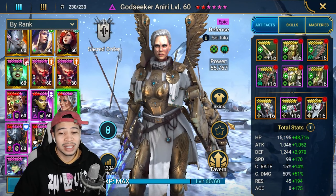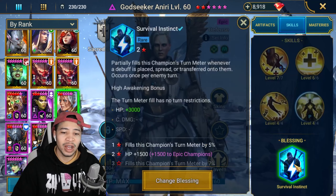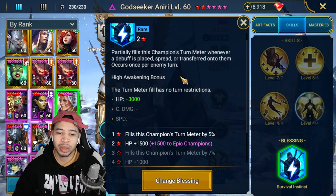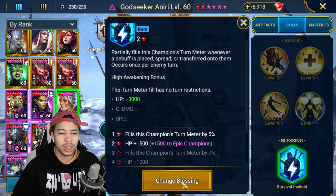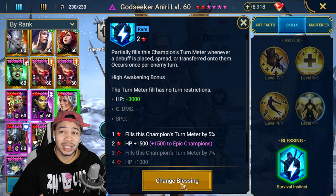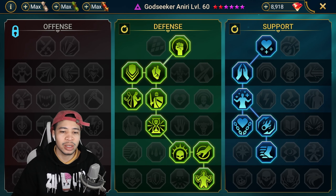God Seeker Aniri is in the standard dual Sand Devil build: 63k HP, 4.2k defense, 269 speed. She has Survival Instinct, which partially fills her turn meter whenever a debuff is placed, spread, or transferred onto her so she can take more turns in Sand Devil. There's another blessing that increases the amount of lost HP she can bring back with her heals, which is also viable for her.